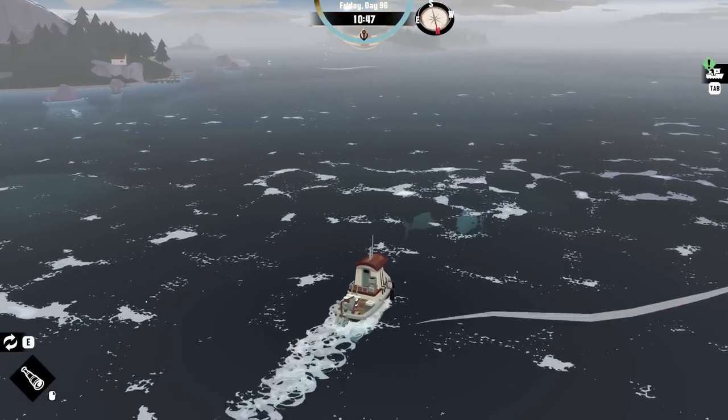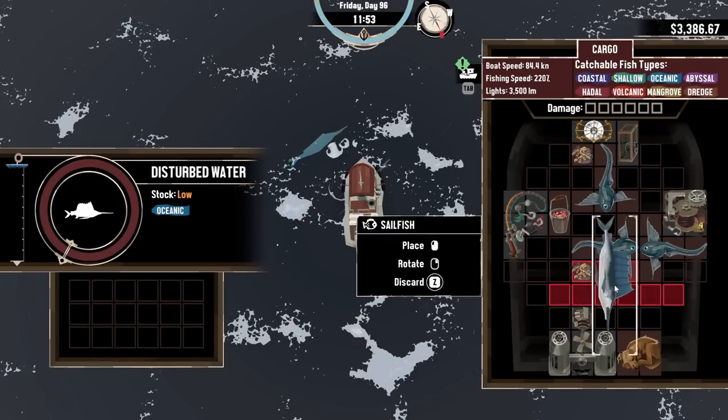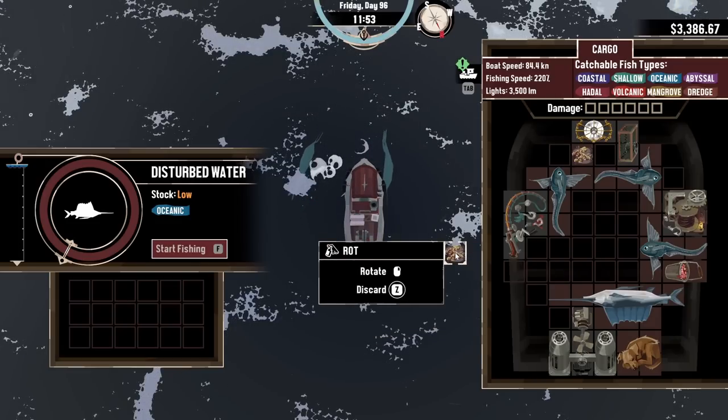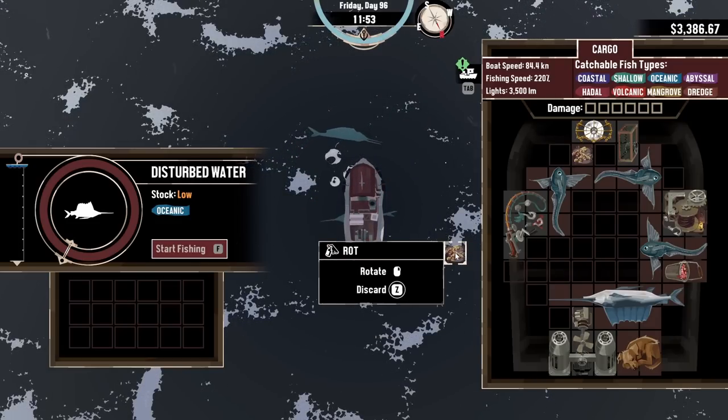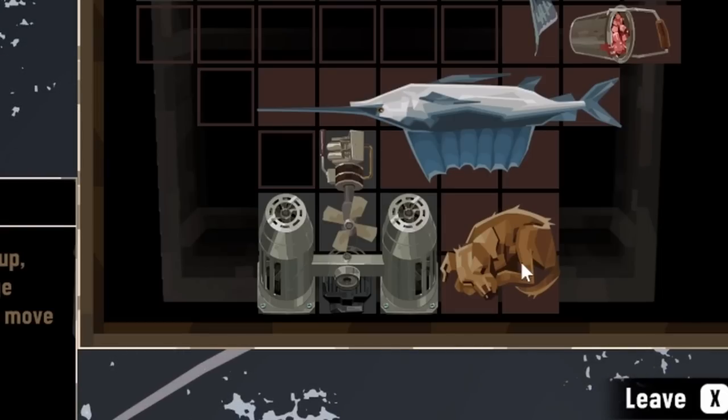Can't believe this guy's going to eat an entire sailfish. There's two of them. There we go — a little smaller than I remember, probably because the boat's bigger. I guess something I had rotted entirely. That might have been the crab. Whoops. Discard you. Thankfully, Blitz doesn't rot, at least not yet. Might as well grab another one to sell — don't really have room for more than that.